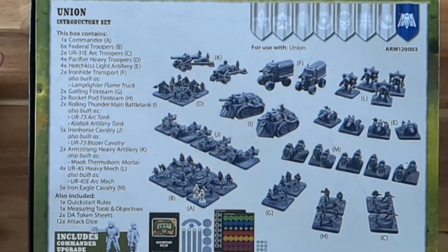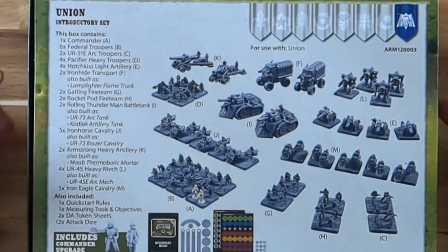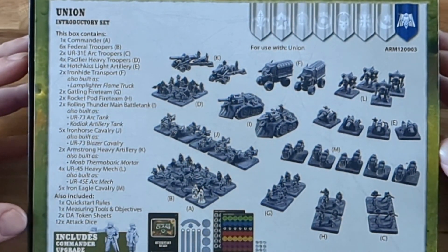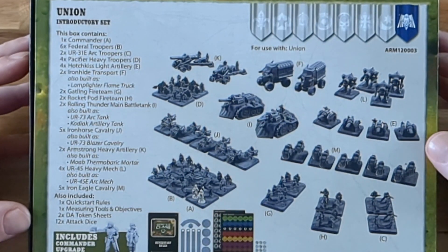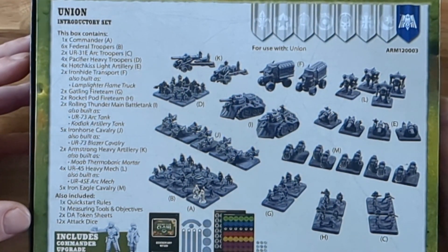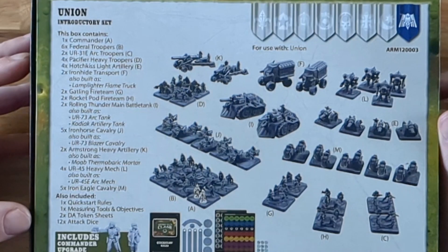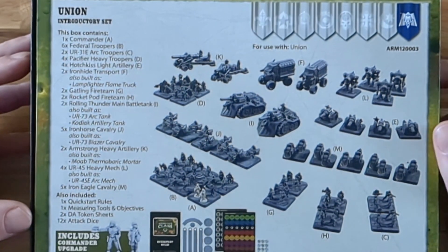You get a Resin Commander model, six Federal Troop Stands, two UR-31E ARC Troopers, Pacifier Heavy Troopers, Hotchkiss Light Infantry, Ionide Transports. Fans of Wild West Exodus are probably recognising some of this. Gatling Fire Teams, Rocket Pod Fire Teams, Rolling Thunder Men, Battle Tanks, Kodiak Artillery Tanks or ARC Tanks — you can build them in different ways. Iron Horse Cavalry, Armstrong Heavy Artillery. Oh, I like the idea of a Moab Thermobaric Mortar. That sounds pretty cool, doesn't it?